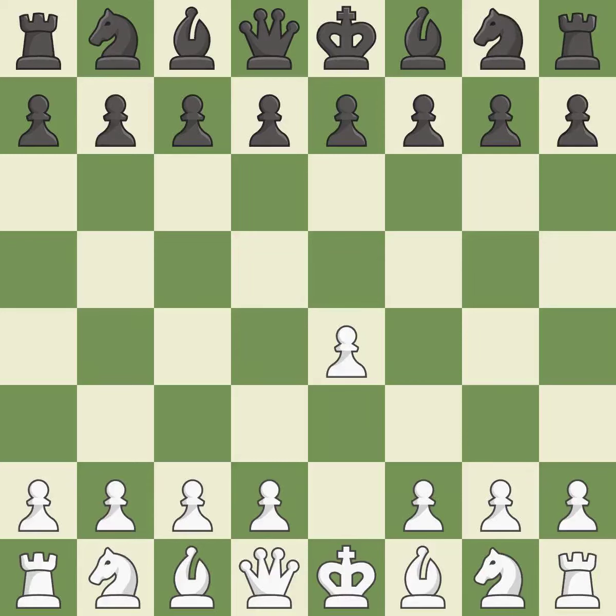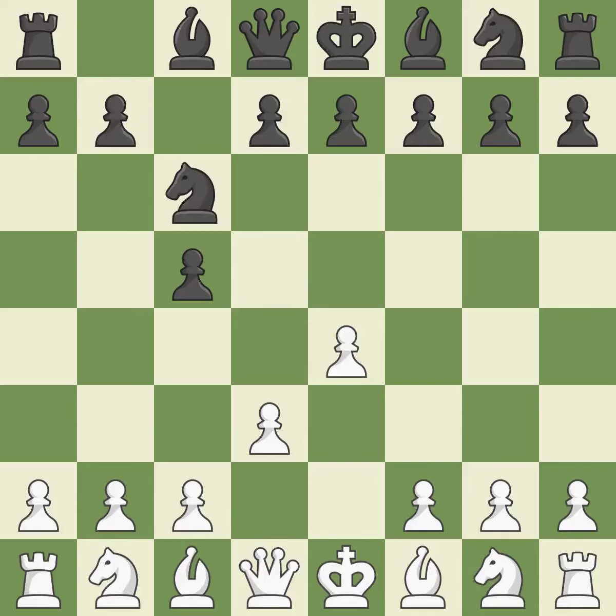Sharp games are frequently the result of starting with the king's pawn, since it dominates the center and frees up the bishop and queen on the light squares. The c-pawn in the Sicilian Defense controls the d4 square. d3 keeps the light-squared bishop trapped behind the pawn chain while defending the e4 pawn and allowing the dark-squared bishop to advance. nc6 controls the d4 and e5 squares, advancing the knight toward the center. f4 gains kingside space and controls e5 but slightly weakens the king.